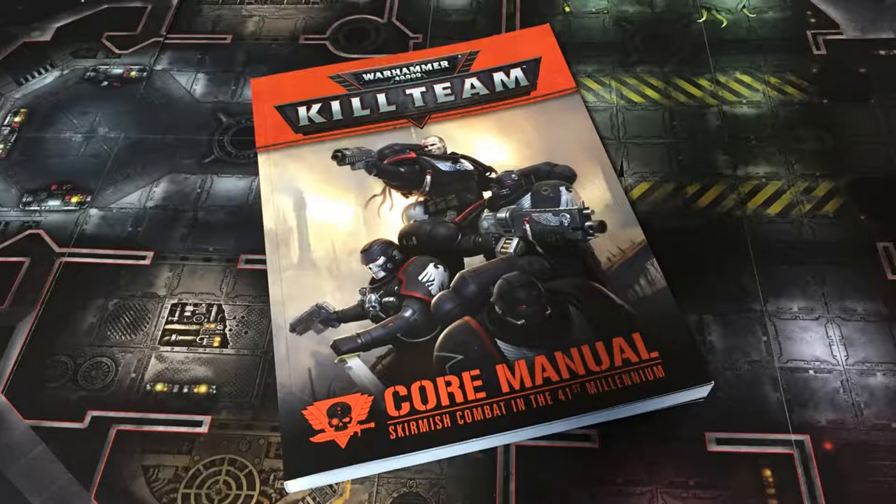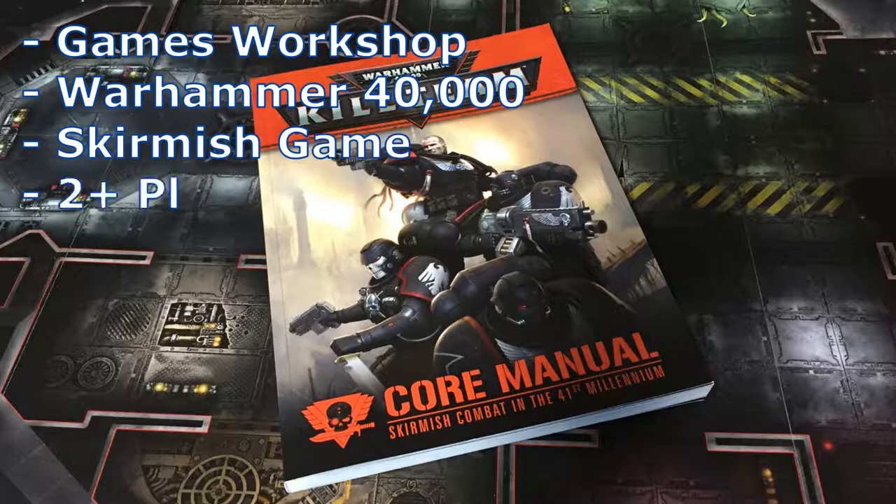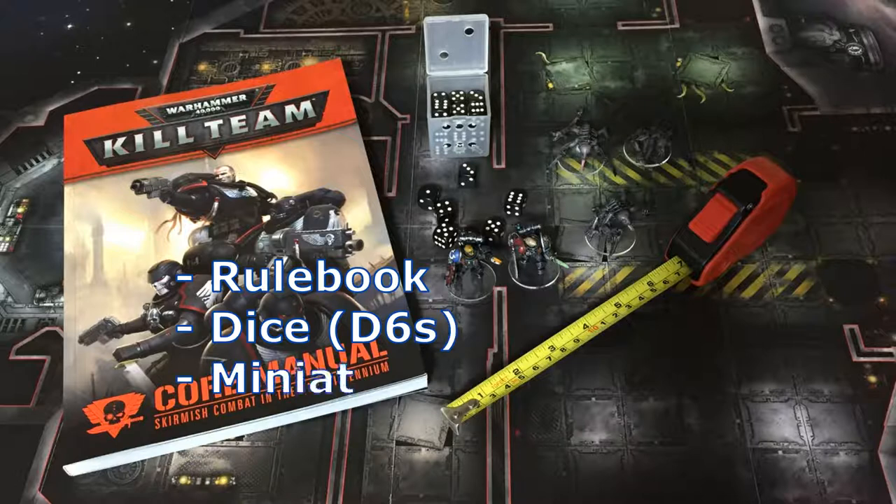Hi, I'm Barry. This is Mega City Gaming and this is Kill Team How to Play. Kill Team is made by Games Workshop and is set in the Warhammer 40,000 universe. It is a tabletop skirmish war game in which two or more players control elite squads of miniatures, each vying to complete vital missions.